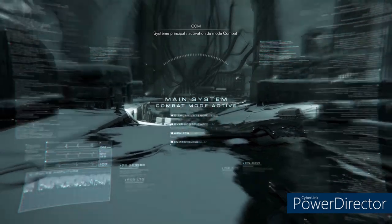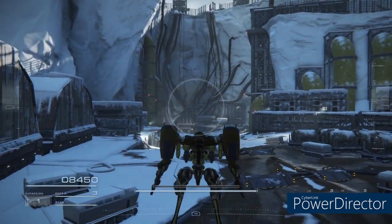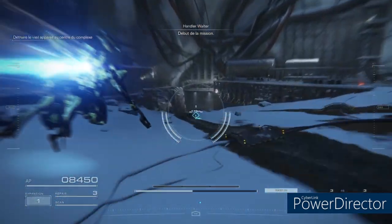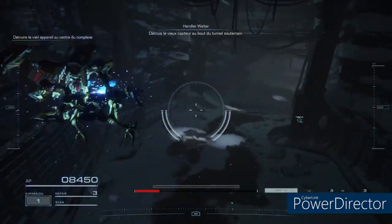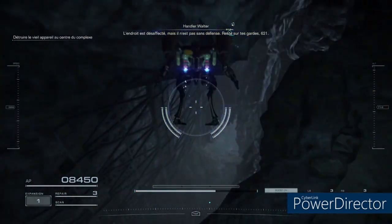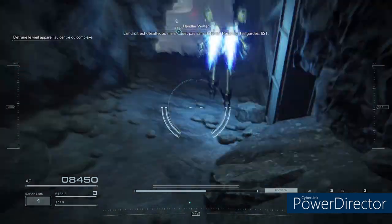Main system. Activating combat mode. Commence mission. Destroy the old sensor at the end of the underground tower. This place may be derelict, but it won't be left undefended. Keep your guard up, 621.